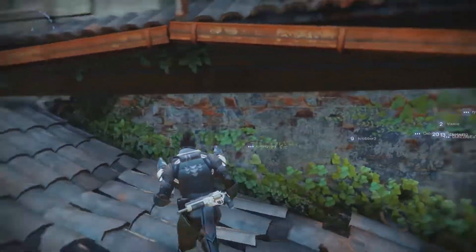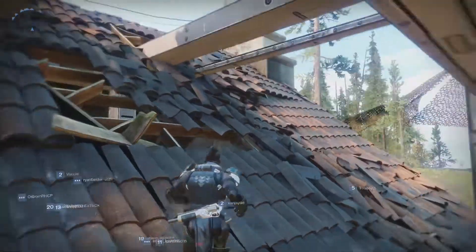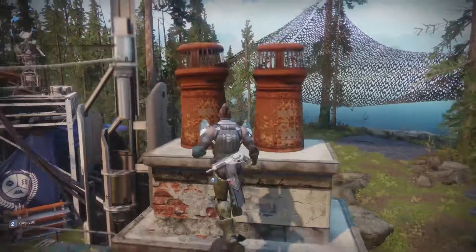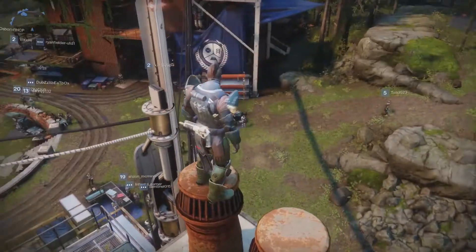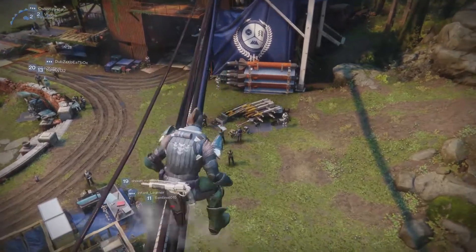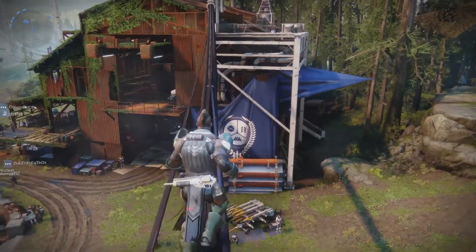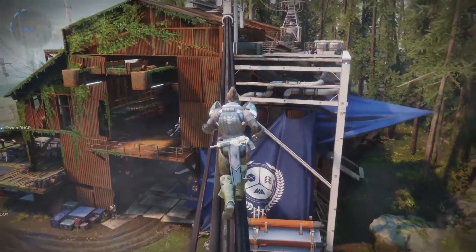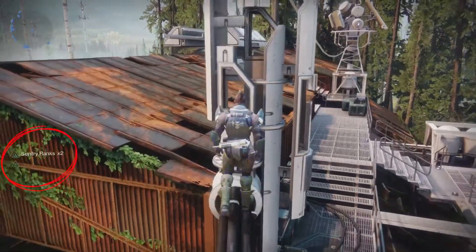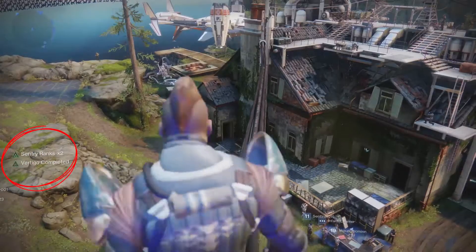First up, you're going to want to jump up on top of the buildings — basically follow the path you will see me take. When you are up here and you jump onto the cables and walk across to the other side, eventually you will find yourself with the Vertigo Completed buff and the Sentry Ranks x2 buff.